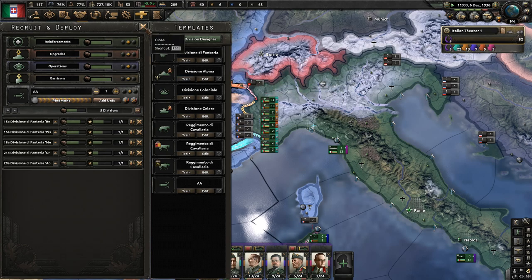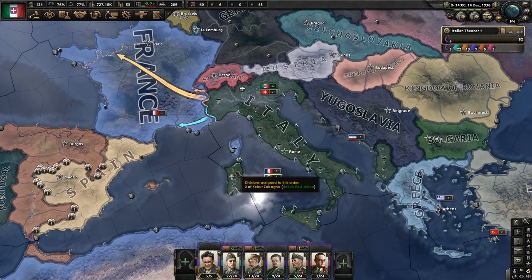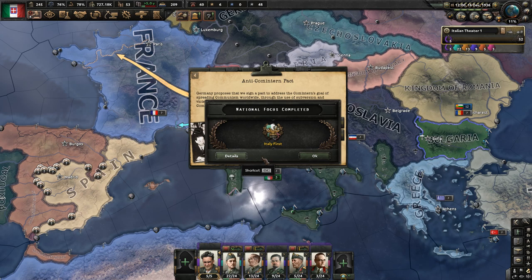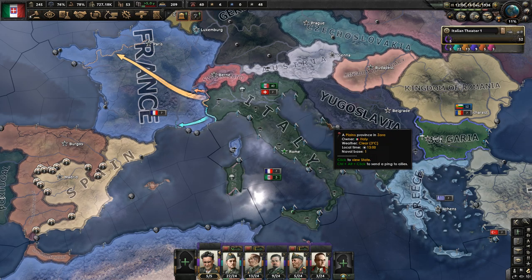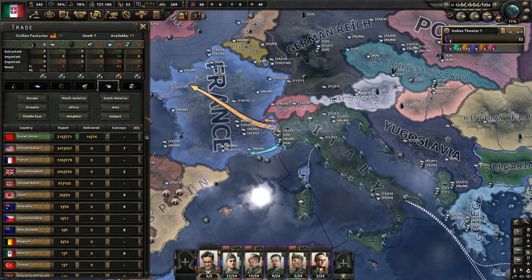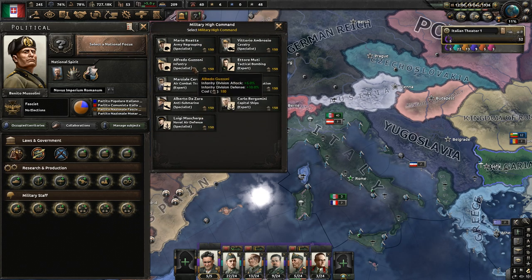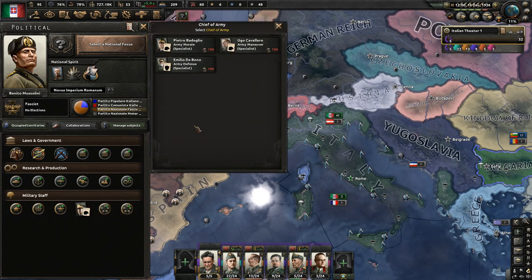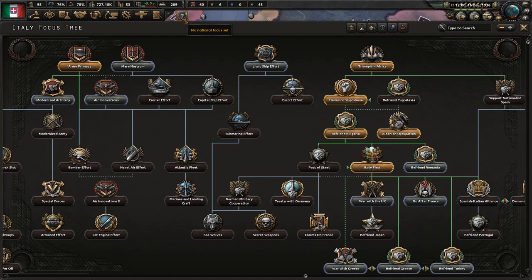We're going to have a healthy amount of tanks and trucks to support the standard motorized division for Italy. We've got Italy First — you're going to join the Anti-Comintern Pact, and then Germany will leave you alone. It really doesn't matter if Russia is upset at you because you've got all these states in between. We're going to modify the government and get Alfredo Guzzoni. When we have enough political power, we'll get Pietro Badoglio for the division recovery rate, then go for army regrouping with Mario Roata — 4%, so that'll give us an 8% recovery rate.